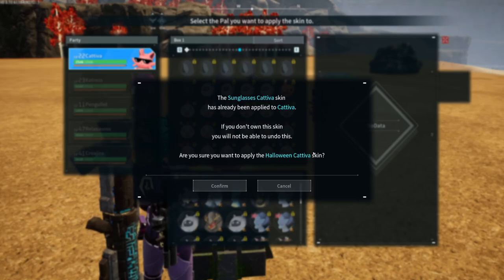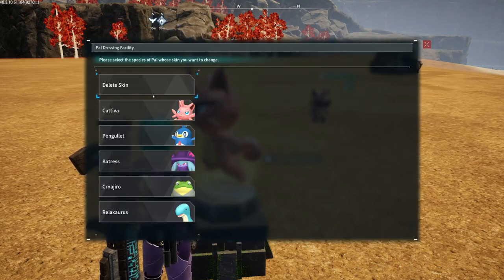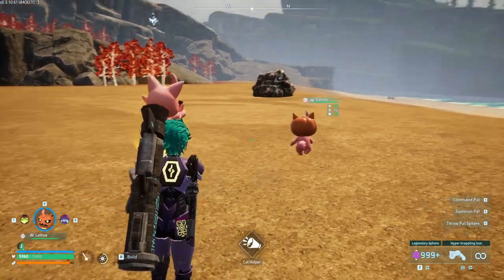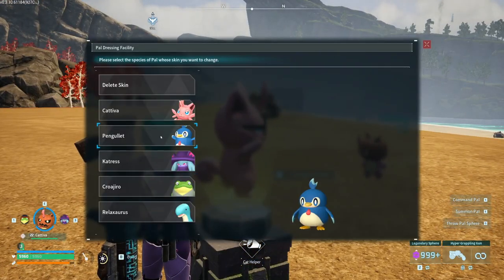If you don't own the skin, you won't be able to undo this. Because I don't understand what the purpose of this is — wouldn't this be better if you didn't own the skin? Maybe it's if you didn't own the PAL. And then you have to withdraw it and check it out so that it re-equips the skin. It has to re-equip it, because it's a changing room, so to speak.